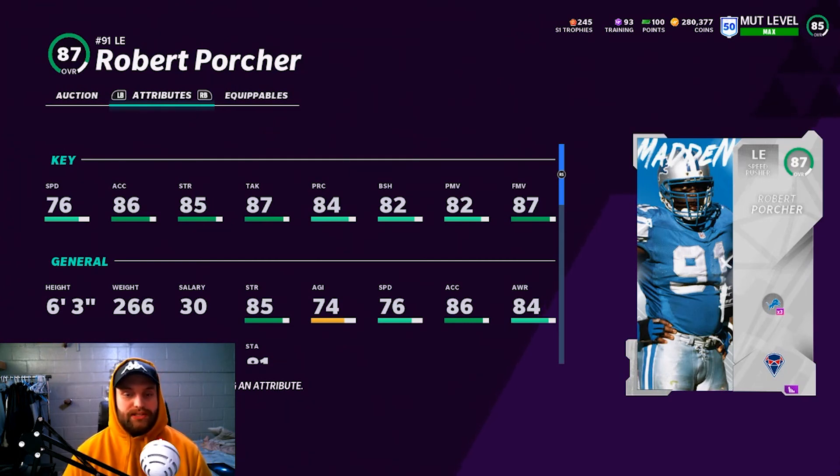This last one I've never personally used, but it beats me in games all the time — Robert Porcher. I think he's a great player to use the pass on: 76 speed off the edge, which is solid for an early card, and 82 block shed. He's very balanced. You can get Speed Rusher or Ripper on him — he's a really good pass rusher. I don't know if he'll be on my team since I already have Charles Johnson at 90, but I suggest most people try him out.